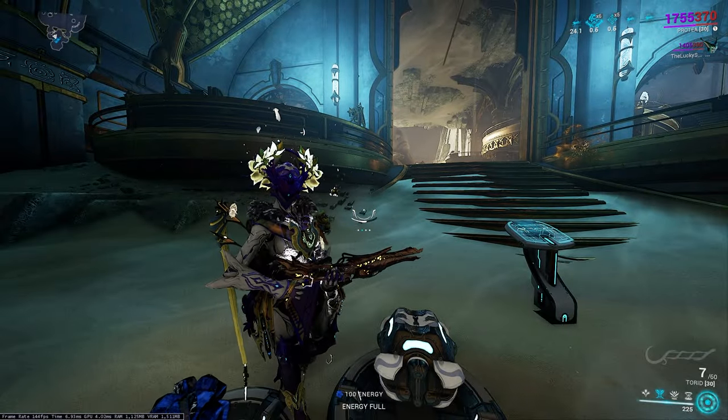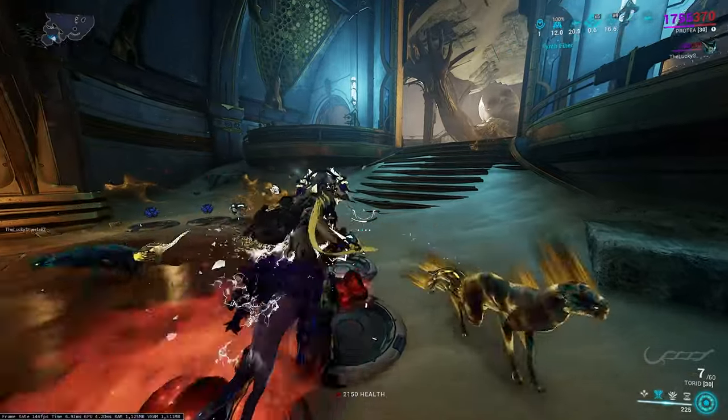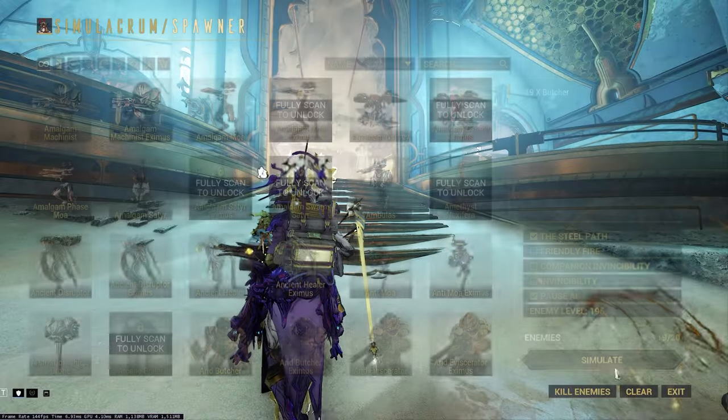Most likely, if you helminth off an ability, it'll be your fourth ability. Replace it with anything you want - nourish, roar, eclipse. You could do anything you so choose. If anything, just replace that.